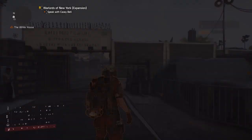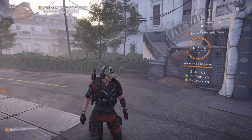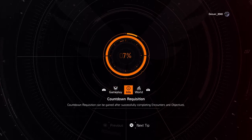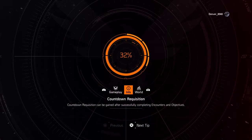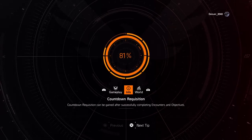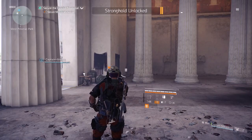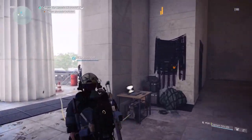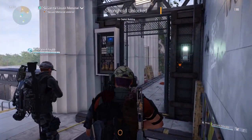Accepting backup request. I've got a visual on additional hostiles in the memorial compound. They're moving south. There's a gate between you — it looks closed from here. Agent, you'll need to find a way to open that gate.